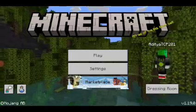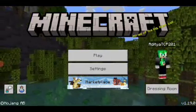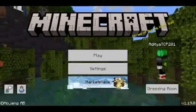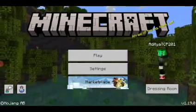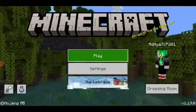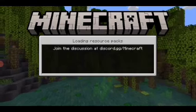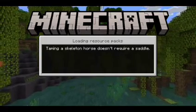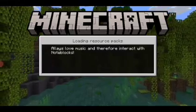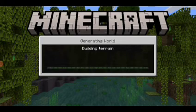Hi guys, Minecraft: The Wild Update, or Minecraft 1.19, has been officially released. As you can see, I am currently on version 1.19. It looks like this — all the old settings are there, but many things have changed. You can see the menu looks different, there's a new menu background, new text in the loading menu, and there's also something new in this version.